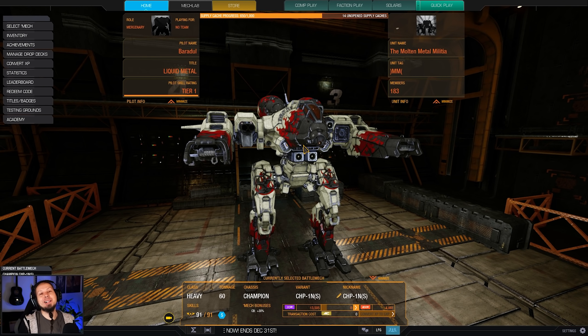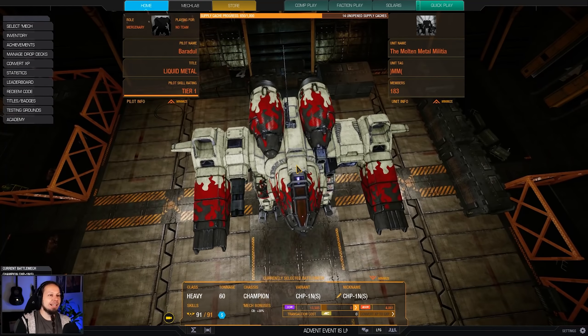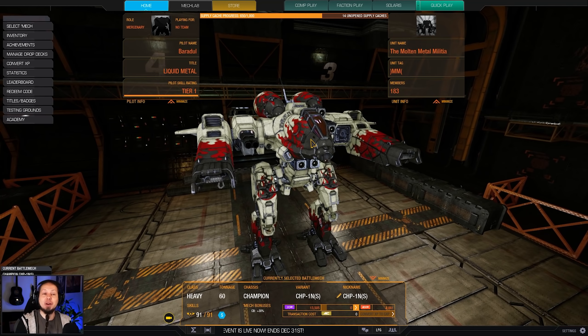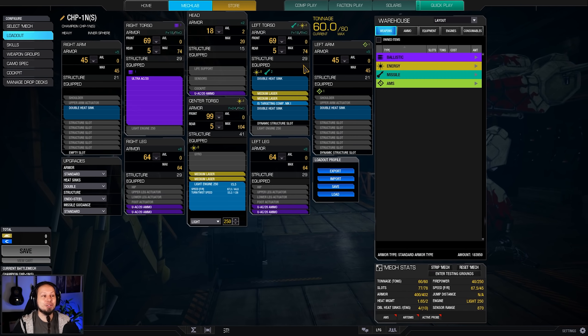Hello McWarriors, how's it going and welcome to your daily dose of McWarrior Online where we are playing the Champion. It looks like a fighter jet but it is a mech on legs and it is a very sturdy one on top of that. So let's go ahead and brawl today.